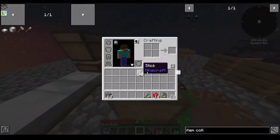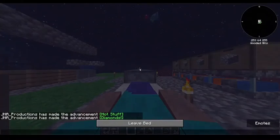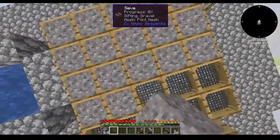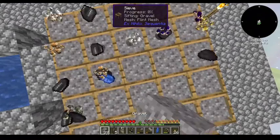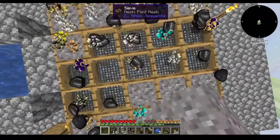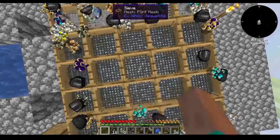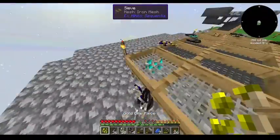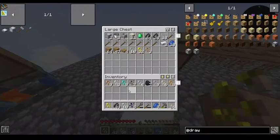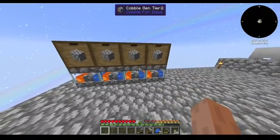Alright, about halfway through the episode - I will be back when I have some more resources. So I've upgraded this a little bit, just went five by five. Got some iron meshes up top, flint meshes on the rest for now. I was actually running short on cobblestone of all things, so I whipped up a couple more cobble gens. I just had to make two buckets for that, which is not a big deal.